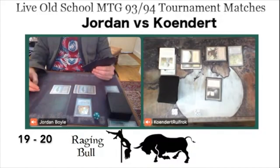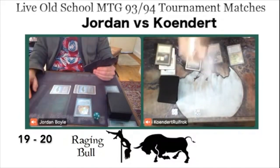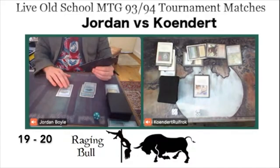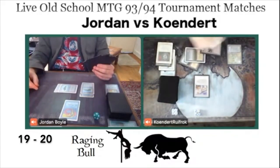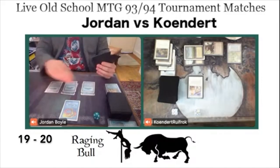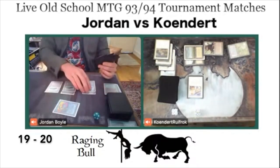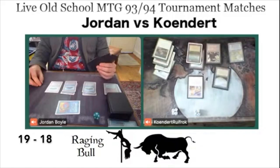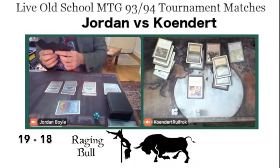There is a Jalum Tome, and Jordan considers countering but decides not to. Then he plays an Energy Flux — bad news for Kundert who is already low on land, as Energy Flux forces him to pay two mana during upkeep for each artifact or it's destroyed. The Jalum Tome goes to the bin, but there's a Disenchant on the Energy Flux. The Land Tax here is interesting, though Kundert can't activate it yet with equal lands. Jordan Counterspells the Argivian Archaeologist — after a Time Walk — continuing to play more islands.